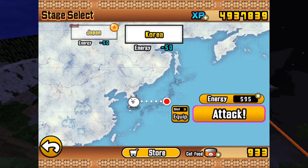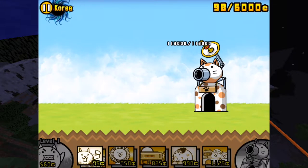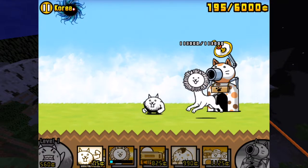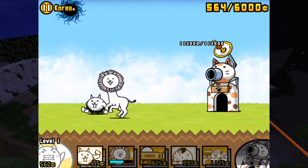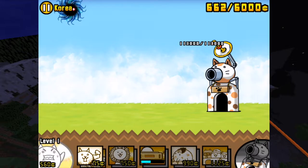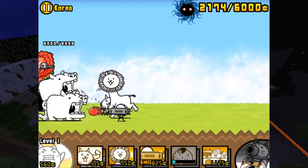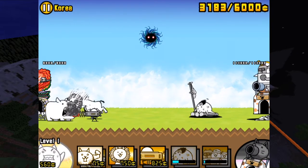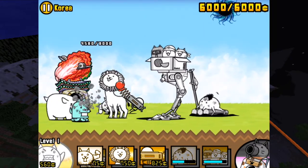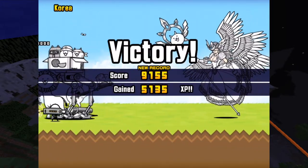So without further ado, let's just go on and try to go as far as we possibly can. The quick team is: crazed cat, lion cat, super mister — not this guy, he's for aliens, could use him I suppose — castaway cat or something, the big squirty thing, cats in a box, and of course the amazing valkyrie here.